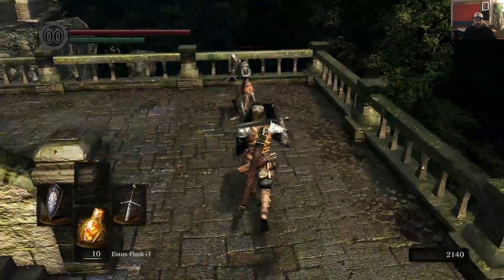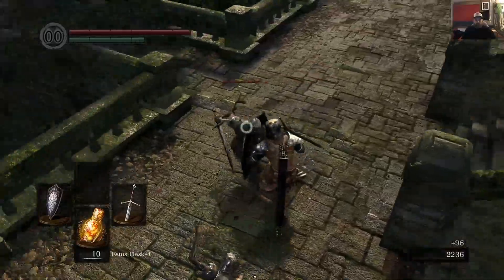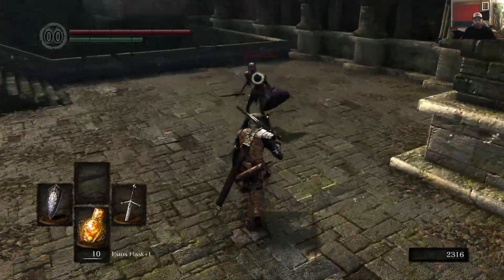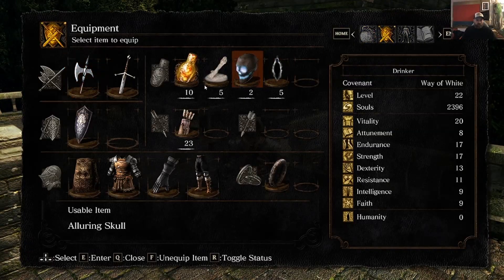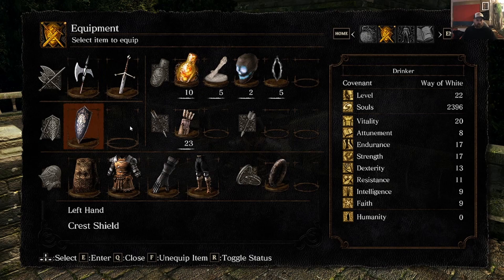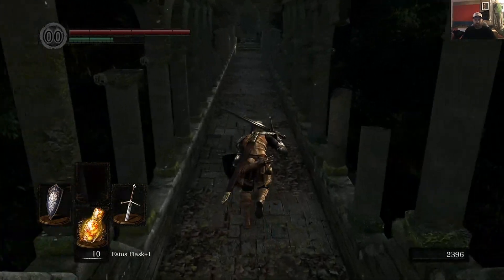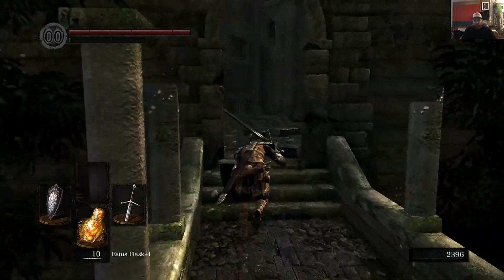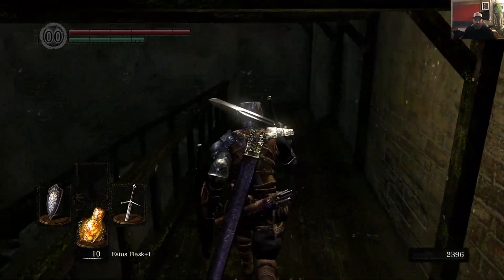We'll take out these enemies for some easy souls. I can't really upgrade anything else because I don't have the souls for it and I don't think I need to at the moment. I've got plus five and the crest shield. I do need a better set of armor though. We should be able to pick that up on the way — in Darkroot Basin I think you can pick up the knight armor, and maybe the elite knight armor somewhere there as well, but don't quote me on that.